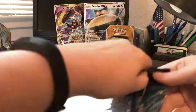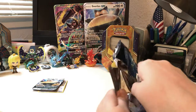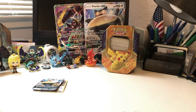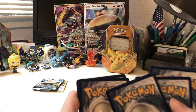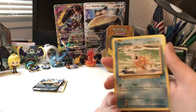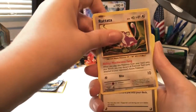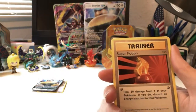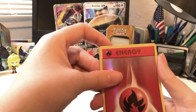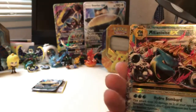Here is our first Evolutions pack with Charizard. We have Ghastly, Magikarp, Electabuzz, Vulpix, Rattata, Brock's Grit, Super Potion, Nidorino — reverse Fire Energy — and ooh, Mega Blastoise EX! Awesome, it's a gold border. Look at that — excellent!